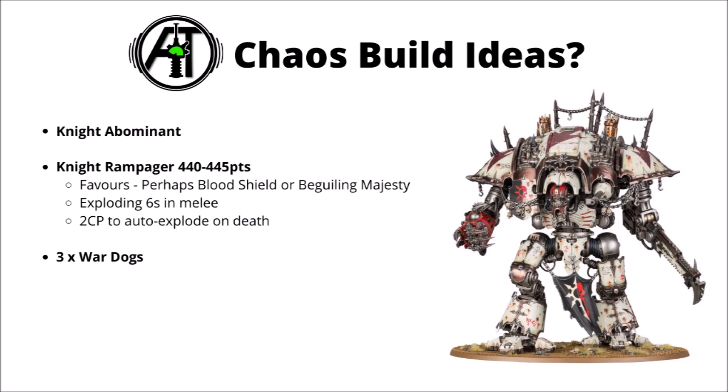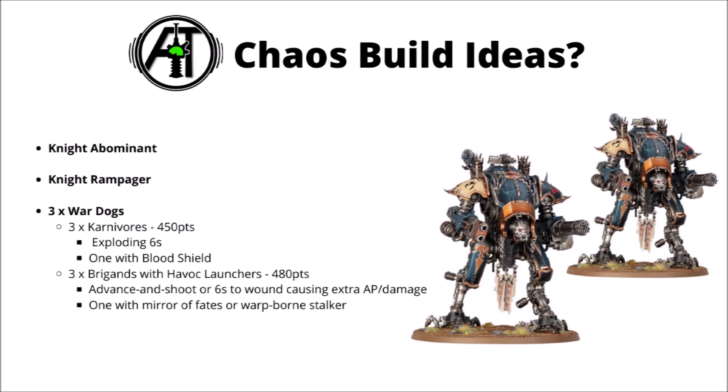Next, a Knight Rampager - maybe supporting a monster mash Chaos list with a bunch of heavy threats like Greater Demons. I'd be most tempted by the Blood Shield for ignoring invulnerables or Beguiling Majesty for the extra melee protection, as he's likely headed into melee anyway. That Exploding 6s in melee Felbond seems reasonable to pick up. Like the Gallant, I'd certainly be on the lookout for 2 Command Points to auto-explode him in death. Finally, here are ideas for a trio of War Dogs: 3 Carnivores for 450 points hit brutally hard in melee even without the Iconoclast buff. Exploding 6s seems excellent on those. They'd be really quite cheap and expendable threats to push forward into the midfield, with big 14-inch movement, hitting very hard against just about every target.